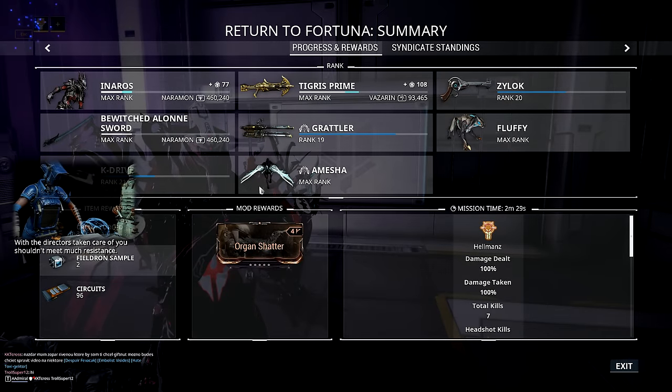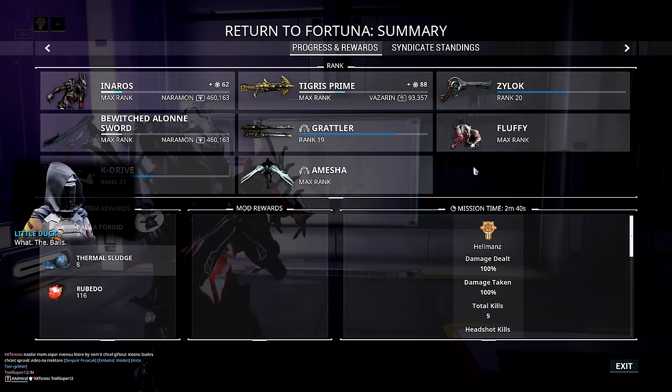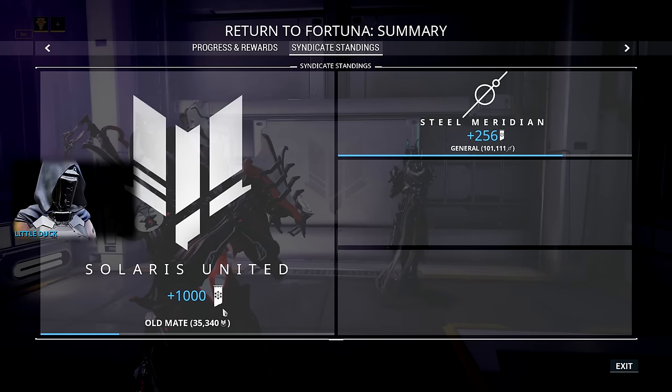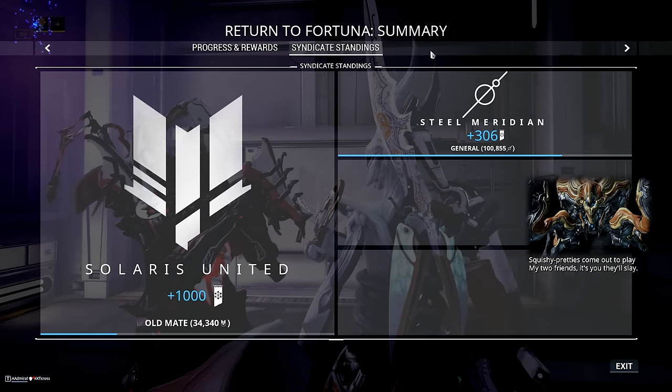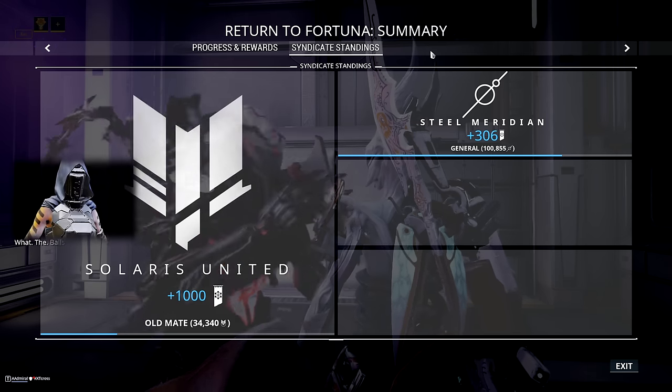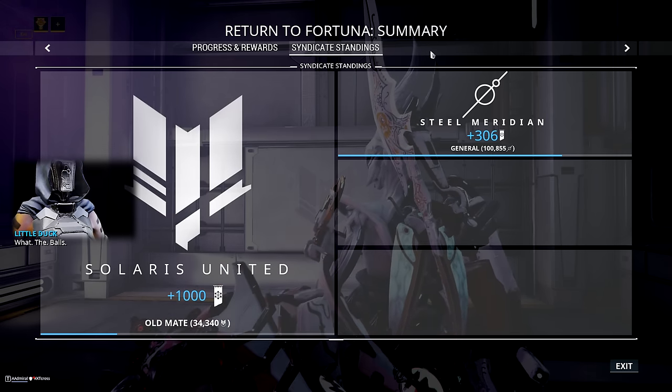We've finished the bounty with a mission time of 2 minutes and 29 seconds — that's a pretty average time, it usually takes somewhere between 2.5 to 3 minutes. Let's not forget that this bounty will also award you with 1000 standing for Solaris United, which is very nice.